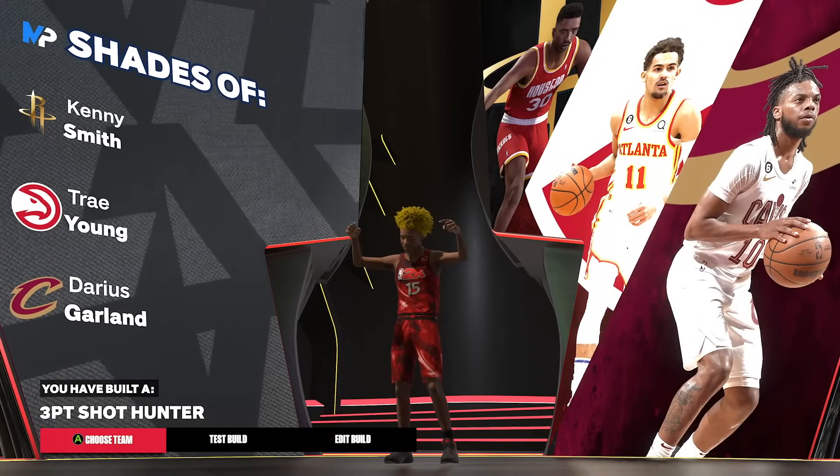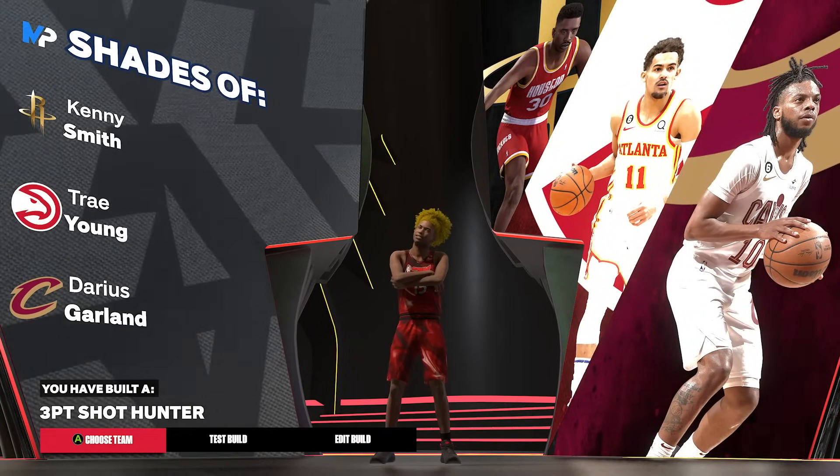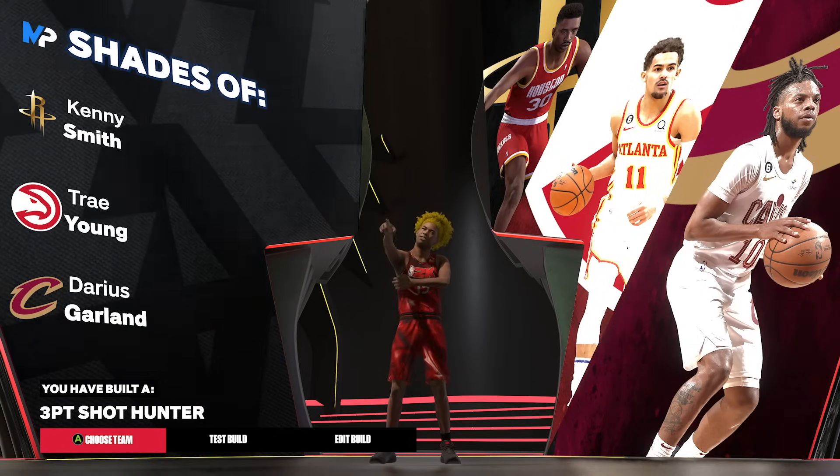If you make this build, you get shades of Kenny Smith, Trey Young, and Darius Garland, and you obviously get the name 'Three-Point Shot Hunter' because you have a 98 three-point rating.